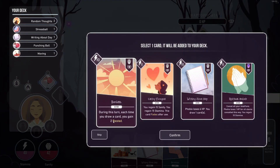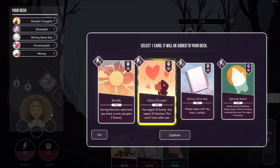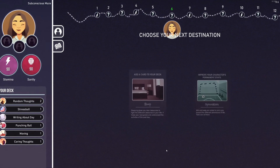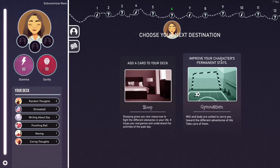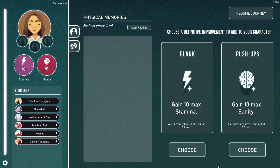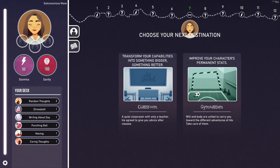During this time, each card you draw gains you two rested — that's nice in conjunction with all our card draw. You regain 15 sanity, you regain 15 stamina, and this card fades. This is really good because we have cards that cost a lot of stamina, and it's also a nice heal in general. So we're going to take that and not add a card right now — our deck is in good shape. Let's improve our stats.